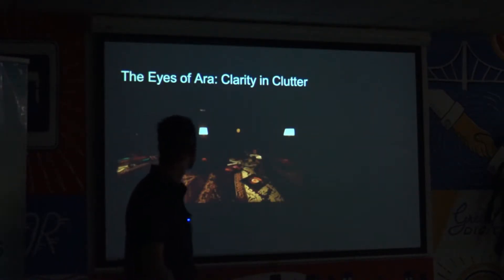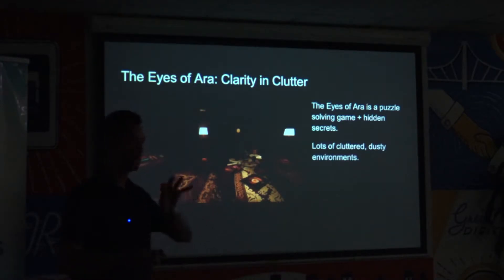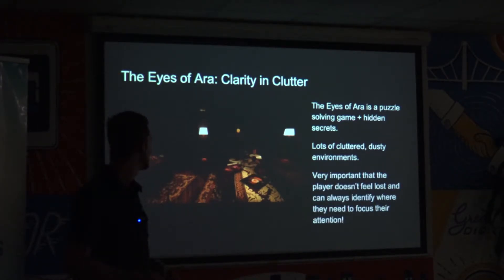Using it in my game — one of the big challenges was that my environments were going to be very cluttered. It's meant to be an old abandoned castle, full of junk from centuries of clutter piling up. So I assumed I'd have a problem where people would come into the room and just get lost among the clutter and not know where their focus needs to be. The question became: how do I design the environment so that the player always knows where they should be looking? The challenge should be solving the puzzle, not finding it. On the other hand, there are hidden secrets that can be hidden among the clutter — but for the major puzzles, the critical path, I wanted that to be very obvious.